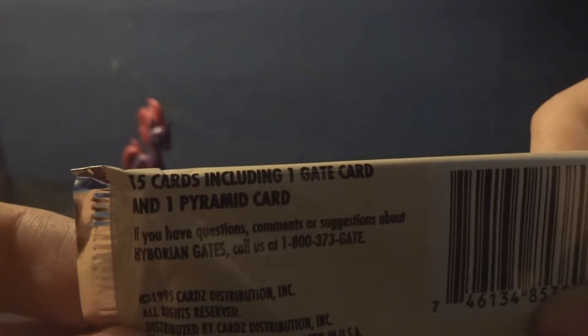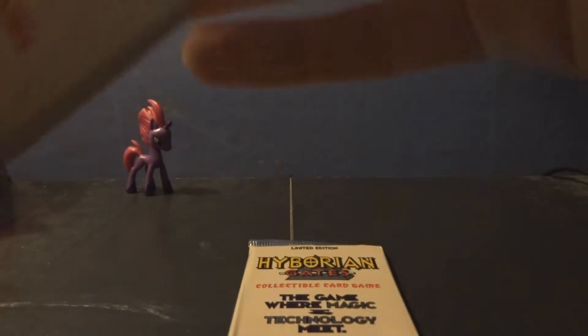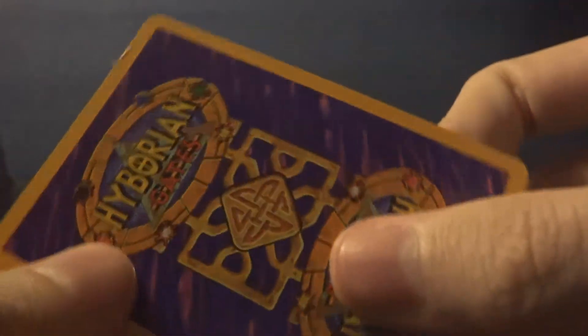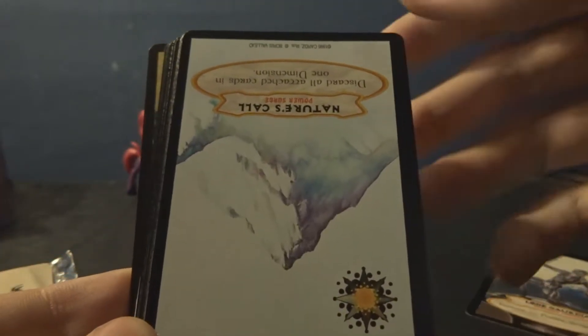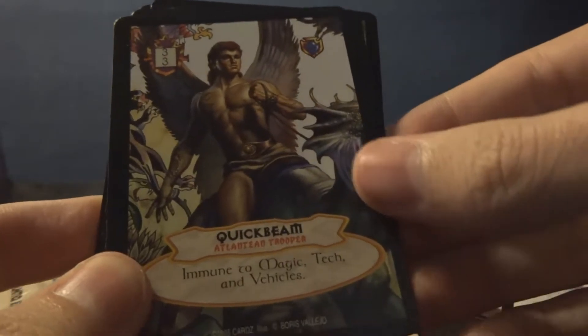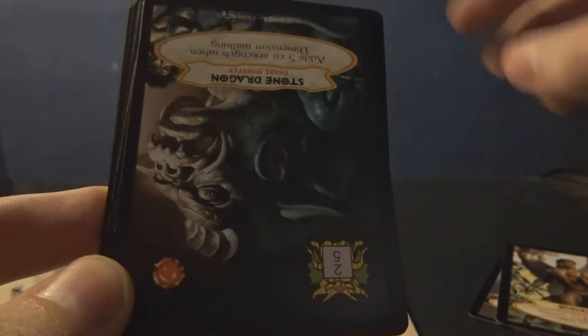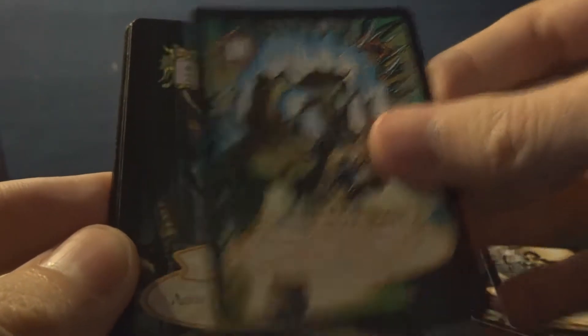Hyborian Gates was distributed in starter decks, 15-card boosters, starter boxes with 12 decks per box, and booster boxes with 36 boosters. The boosters contained 13 normal cards, a gate card, and a pyramid card. The starter decks contained 55 cards, and were normally distributed in kits that contained two decks, 12 pyramid cards, a rulebook, cards representing the game's six dimensions, and a registration card to get a trooper kit, which includes an exclusive card, a newsletter, and more. Card rarity includes commons, uncommons, rares, and ultra rares. By doing a quick count of a checklist I found online, there are around 450 unique cards in this game.